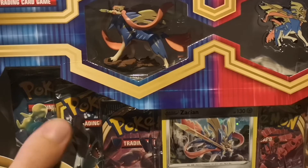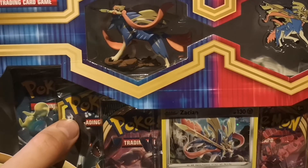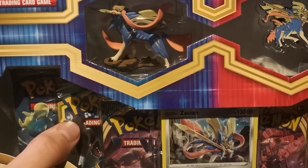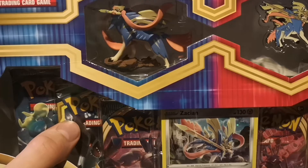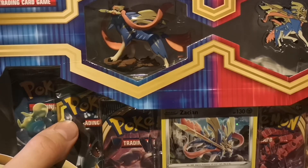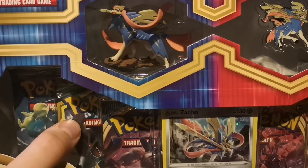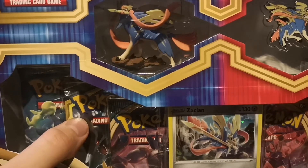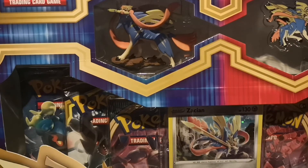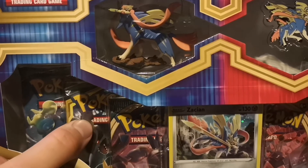The next pack is Team Up. Team Up does have a Charizard but it's just a regular holo. In my opinion the number one card is either the Pikachu and Zekrom GX or the alternate art Latios and Latias GX — a truly beautiful card that's so popular people actually buy it for their partner on Valentine's Day. Team Up also doesn't appear to be getting reprinted, which could affect the price and make packs scarce on the market.